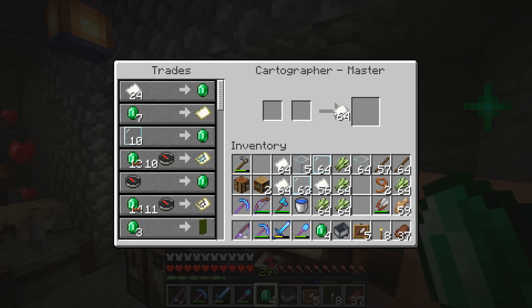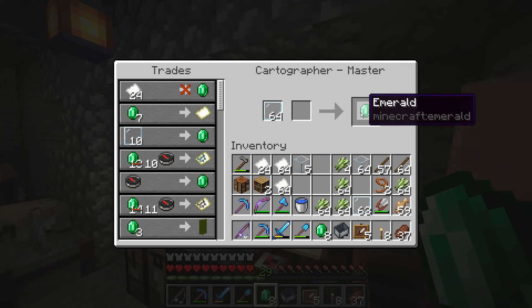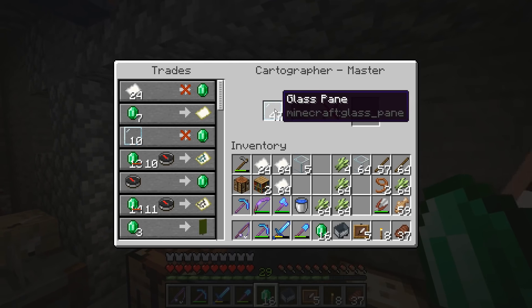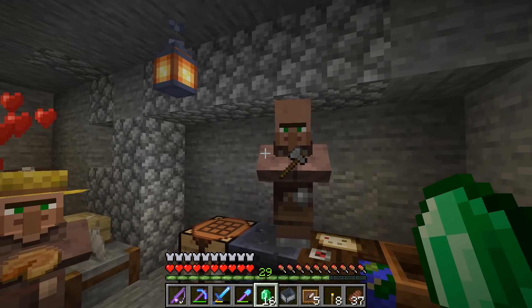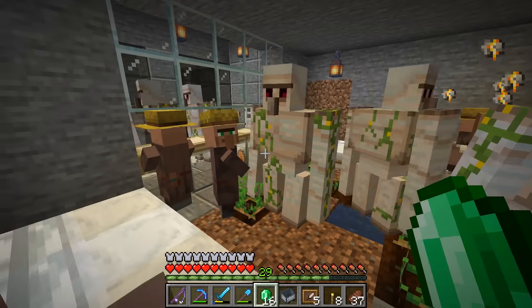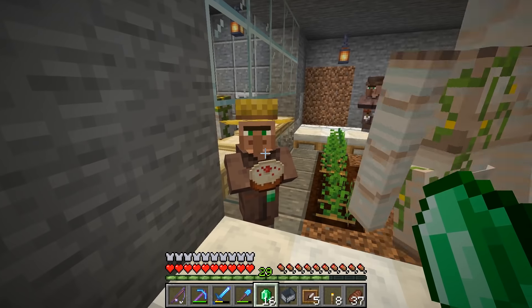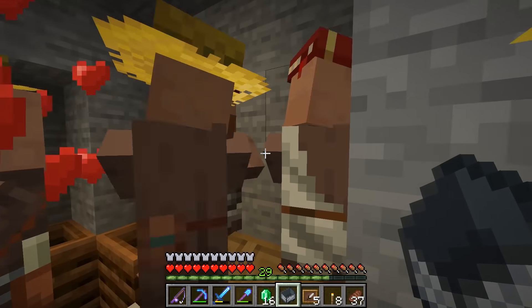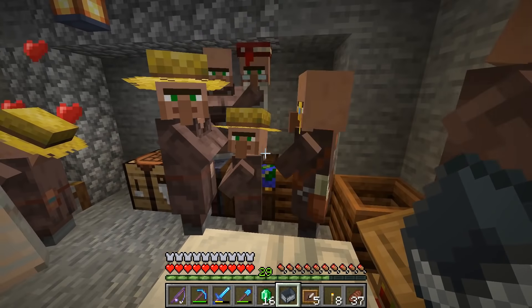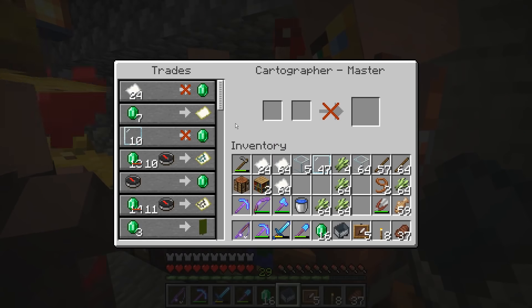Let's go ahead and trade with him all the paper that he wants. I need all the emeralds — I'm basically out since I've been trading. He doesn't want any more of that, but he will take glass panes, so let's go ahead and trade him all the glass that he wants. He is now all done with that. We have 16 emeralds now. If I hold out emeralds, as you can see this guy will scroll through pumpkin pie, cookies — he'll kind of scroll through what he has to offer for these emeralds, which I think is really really cool. So if you hold out an item, you'll be able to see the villager show you what they're selling.